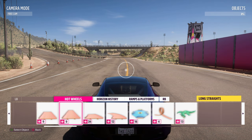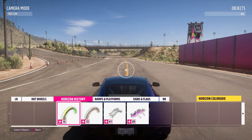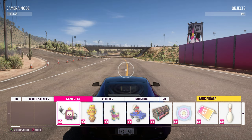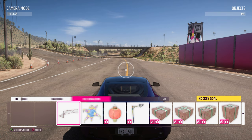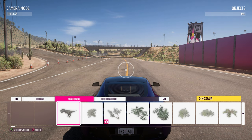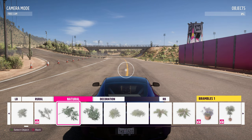If you don't have the Hot Wheels expansion you won't have that tab, but you should still have: Horizon History, Ramps and Platforms, Signs and Flags, Festival, Walls and Fences, Gameplay, Vehicles, Industrial, Urban, Rural, Natural, and Decoration. Tab between these using the left and right bumper buttons and scroll along them with the left analog stick.